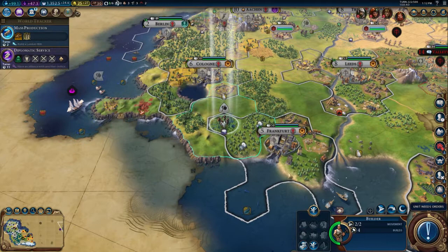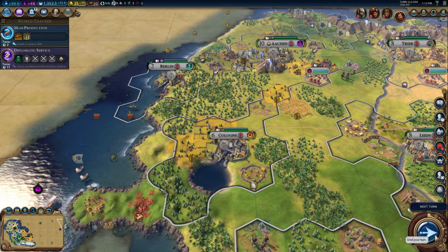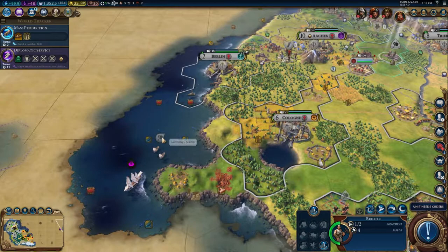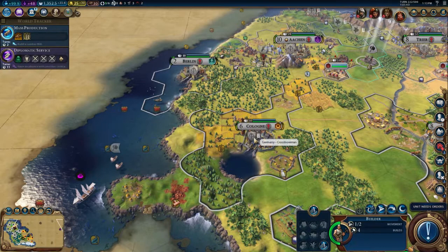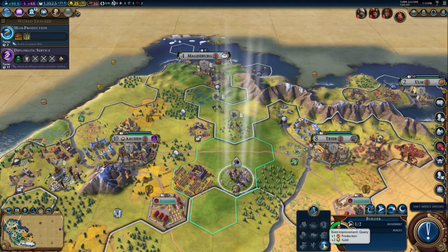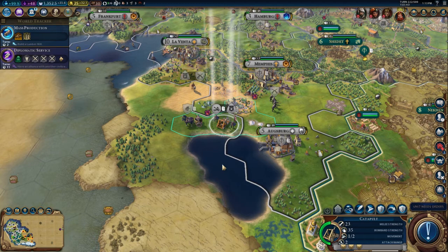We do need to upgrade our units whenever we can because I think we've currently got a discount. We've found a tribal village! The builder is actually miles away from it, so our closest option is the crossbow man — unfortunately. Let's build a quarry. We do need to upgrade the catapult.